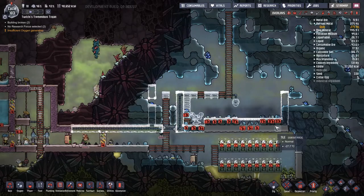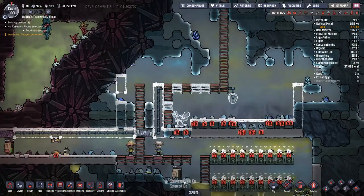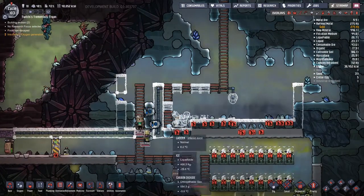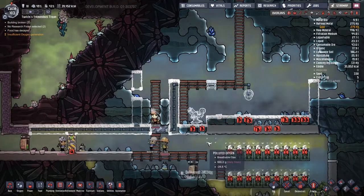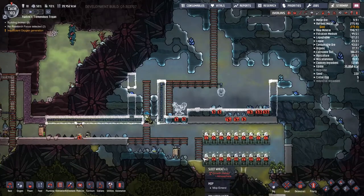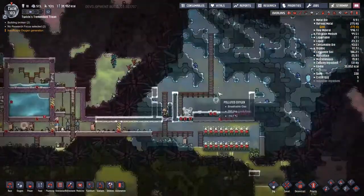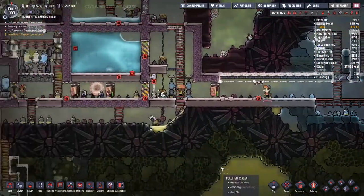Once it reaches the right temperature, bam — suck all the nice chilled friendly water into my base. That should also give a little bit of almost passive cooling, though I suppose it's quite active cooling, where we pump colder water into the base and lower the base temperature.